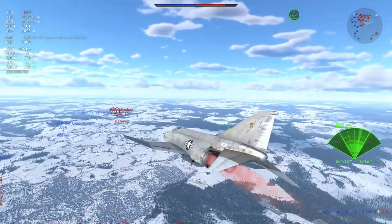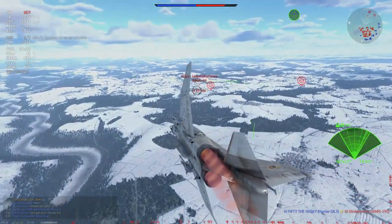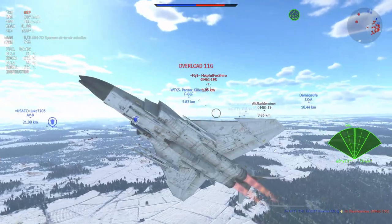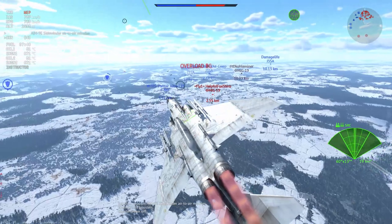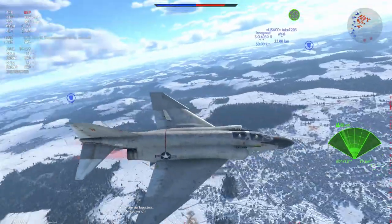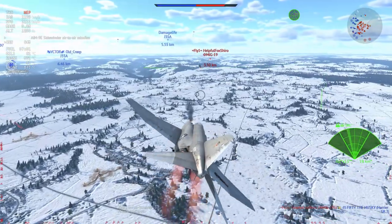Here we have a fairly strong hold on the opposing team and I am able to engage this MiG-19 with a fair amount of liberty. I have no use of missiles but I do have my guns, and of course the Vulcan cannon is more than enough at this battle rating. I go into the vertical because the MiG-19 is not paying full attention, then prepare an AIM-9E — though the AIM-9E does not have the range beyond 2.5 kilometres in a chase, so I won't bother.